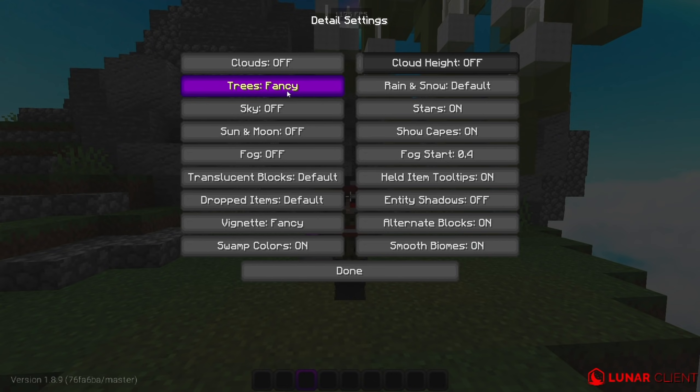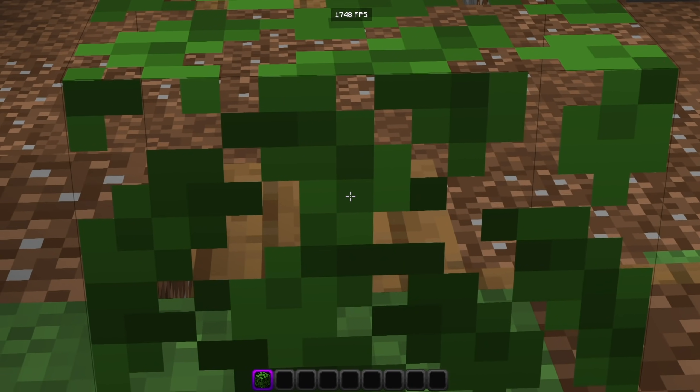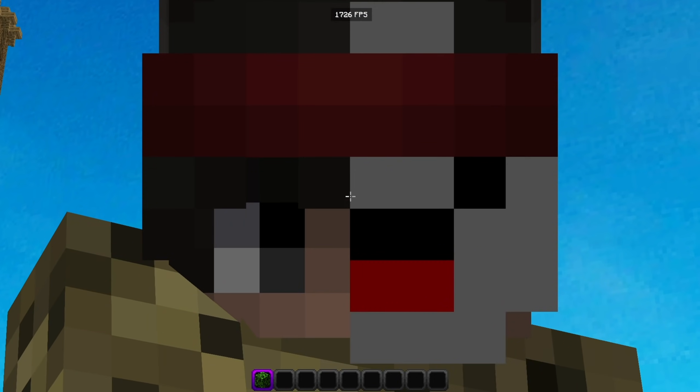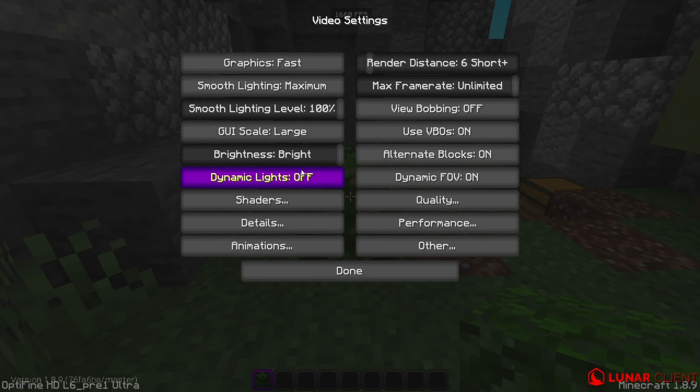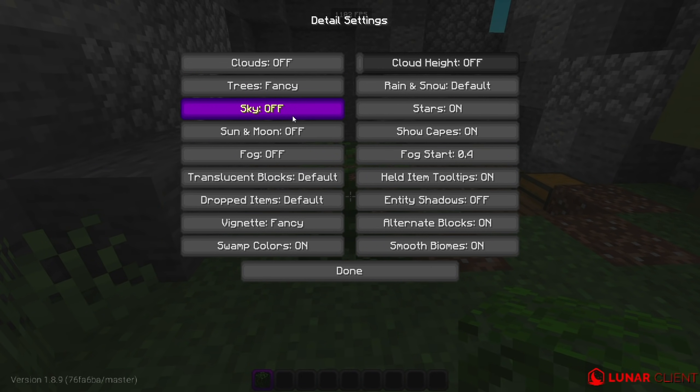In Details: turn Clouds off - they make your game look ugly. Trees on Fancy so you can see through leaves, which is useful for Bedwars. Turn Sky off and turn Fog off for more FPS. Translucent Blocks on Default - I don't care much about ice or glass looking better. Dropped Items: on Fancy they're 3D, on Fast they're 2D - I have it on Default.